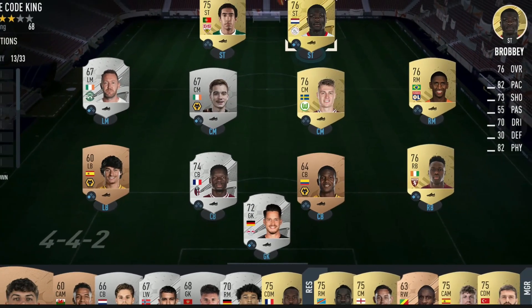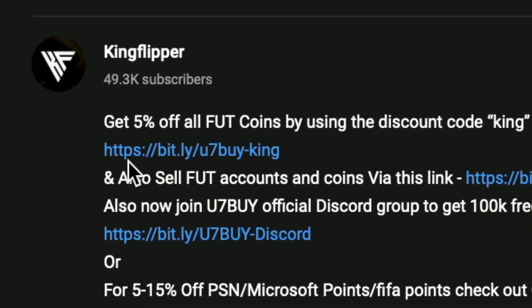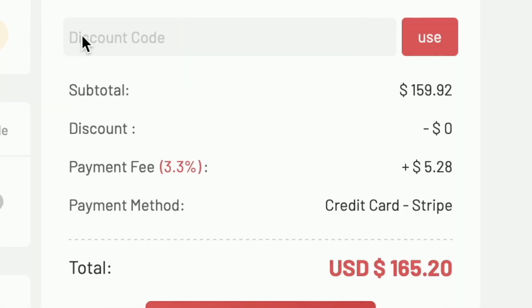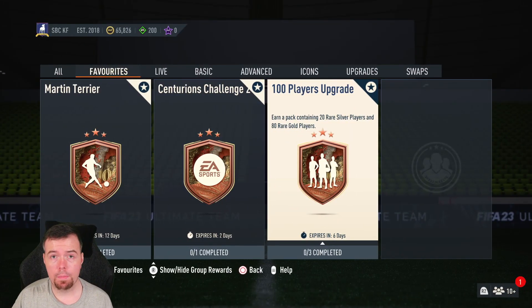Bored of having a starter team? Make it a beast team. Get yourself some cheap reliable coins via the link in the description below, and don't forget to use code 'King' for a cheeky five percent off. Let's get into the video.